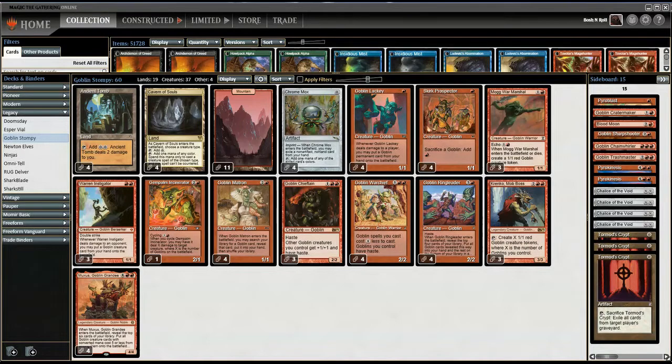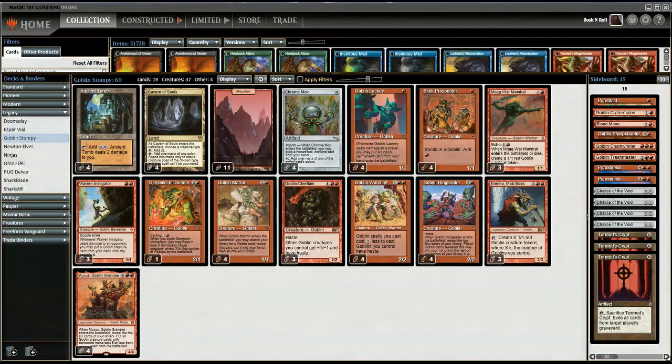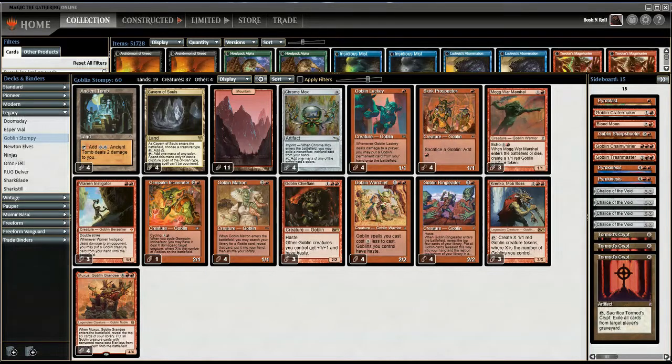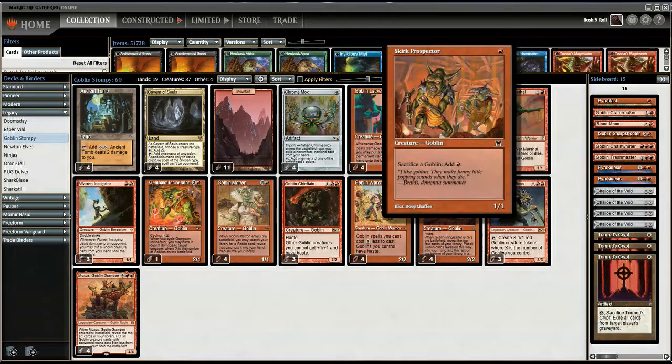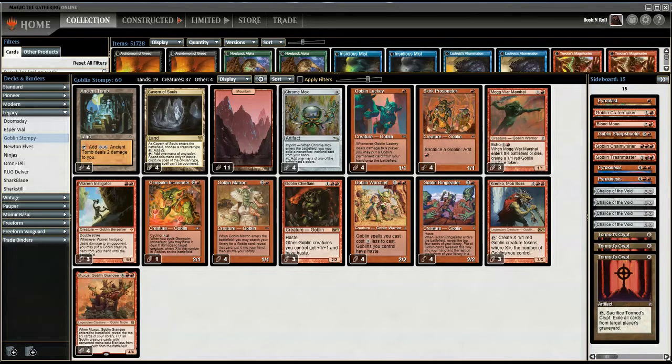We have Cavern of Souls to make sure Muxus resolves, Ancient Tomb and Chrome Mox to get it out quickly, four Lackeys and three Warren Instigators — seven Lackey effects — plus several ways to cheat on mana. Goblin Warchief reduces the cost too. When Muxus triggers, if you hit any of the haste granters — three Chieftain, four Warchief, and a Krenko — you can tap Krenko right away, generating a bunch of Goblin tokens. Skirk Prospector plus Krenko can tap Krenko for eight mana sometimes, which could lead to casting a second Muxus.